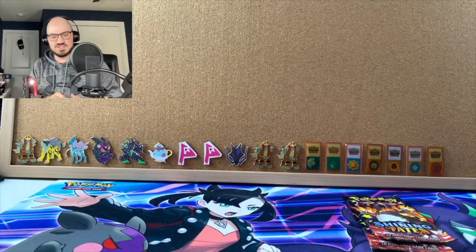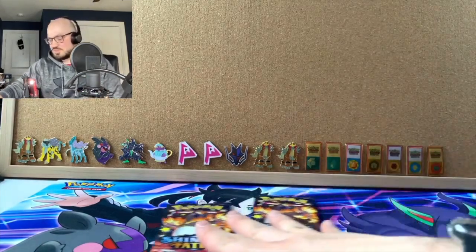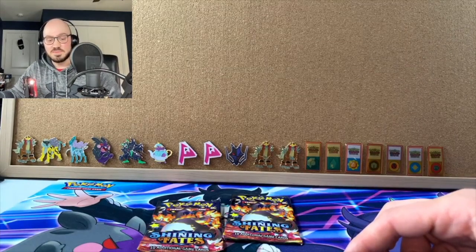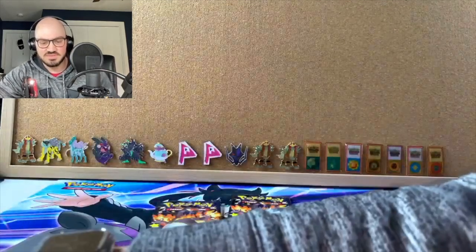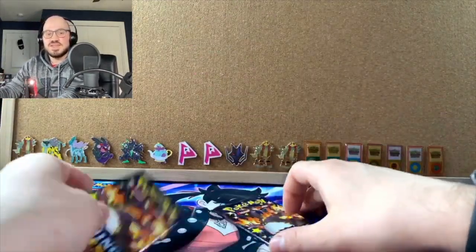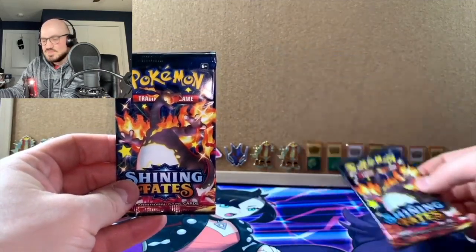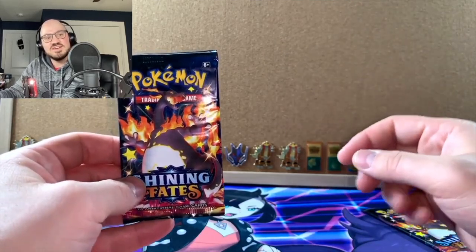I think I have the Decidueye reverse but I'll still take it. Alright, last two packs. We've already hit a full art trainer — a baby shiny — and we got a promo card with the tin. Historically the second-to-last pack magic is our best friend. Without further ado, let's summon the Charizard and see if he makes an appearance.